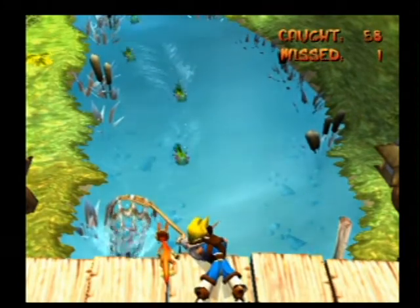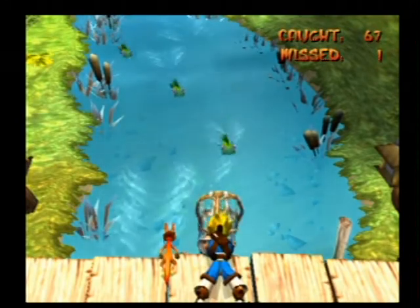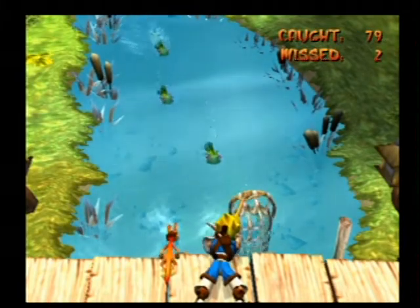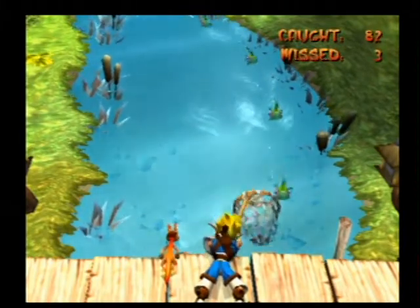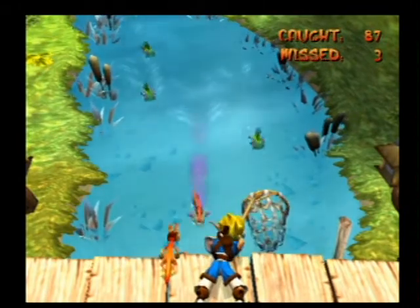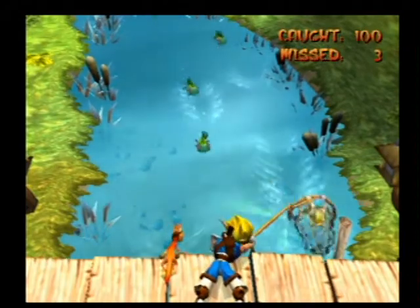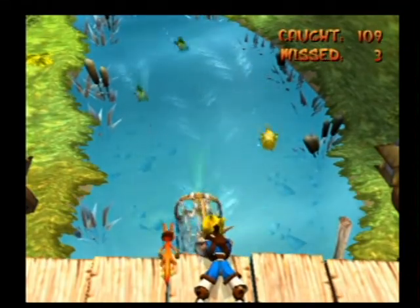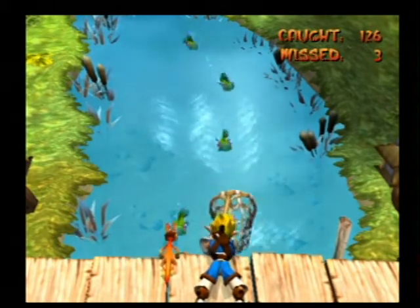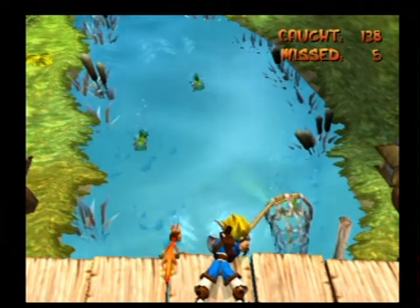You want to avoid the eels because accidentally catching one of those means you have to start over. Odds are it'll take you a few tries, but not only does he give you a power cell at the end, but he also lets you take the boat to Misty Island which unlocks the whole area for exploration and collectibles. He also tells you when a yellow fish is coming in a stream of green fish, so that's another way he makes it a little bit easier.